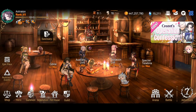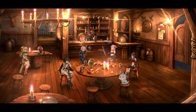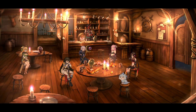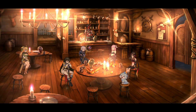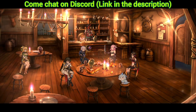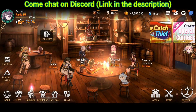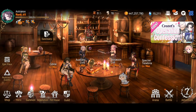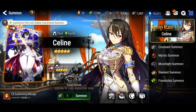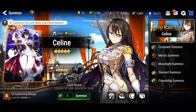With 1,085 Covenant bookmarks, that is 217 pulls. Will I even get one artifact? I hope I get both of them early on, to be honest, because I've used a lot of Covenant bookmarks so far to get Selene and her artifacts. So, let's go. I'm going to be skipping 4-star animations because this might be long.